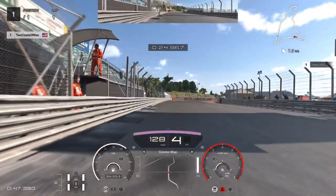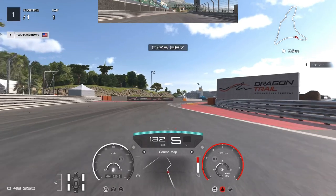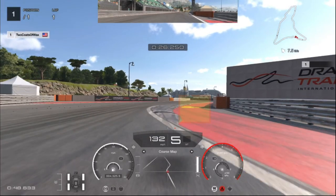For the second half of the chicane, generally you can take a lot of these two curbs in either direction, but avoid these yellow sausage curbs. I'm a bit inside where I like to be going over the third curb. It's these front corners right here that seem to unsettle the car the most, particularly in a race as your tires wear down.